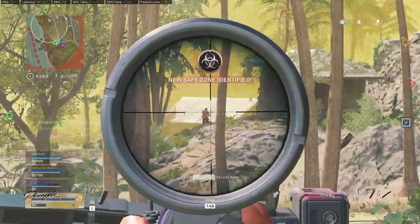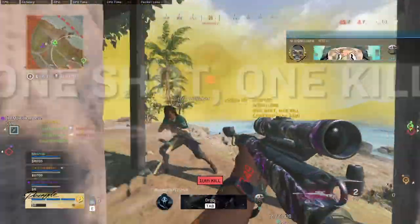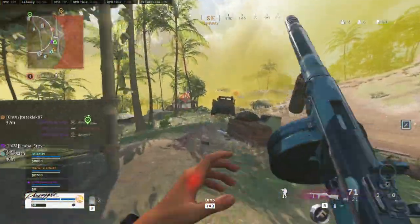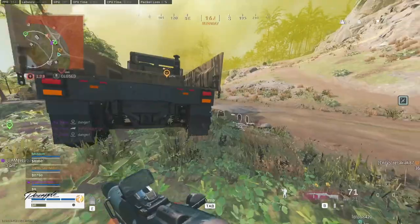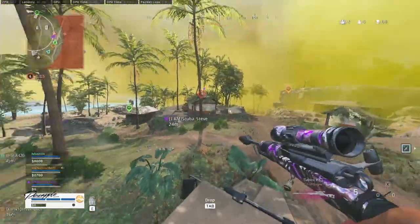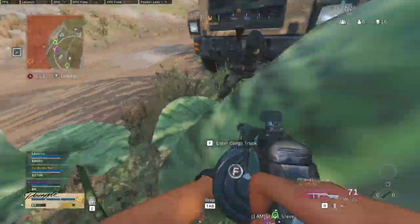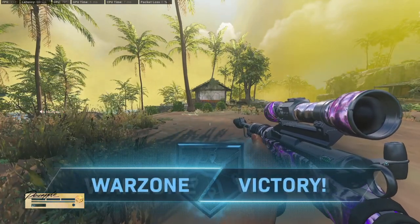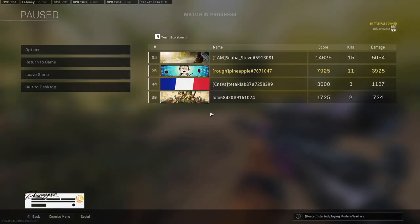The third mistake I see Warzone Pacific players making is running stuns instead of stims, or anything instead of stims really. I even have players in my own squad who refuse to make the switch because they're so used to using stuns. But with the stun duration getting cut in half, you can't stun from outside a building and push — you have to bust the bottom door and then stun up the stairs, which is still useful but doesn't happen as much in Caldera as it did in Verdansk.